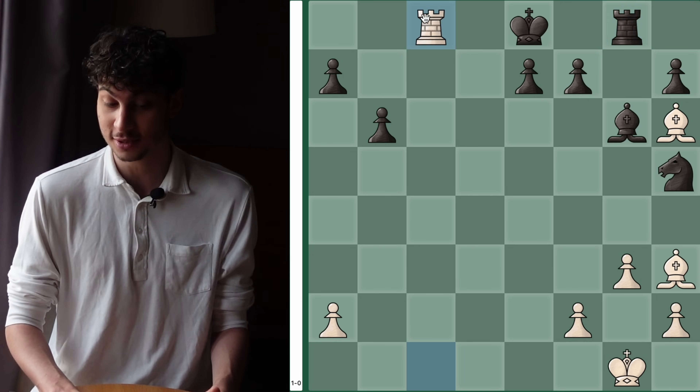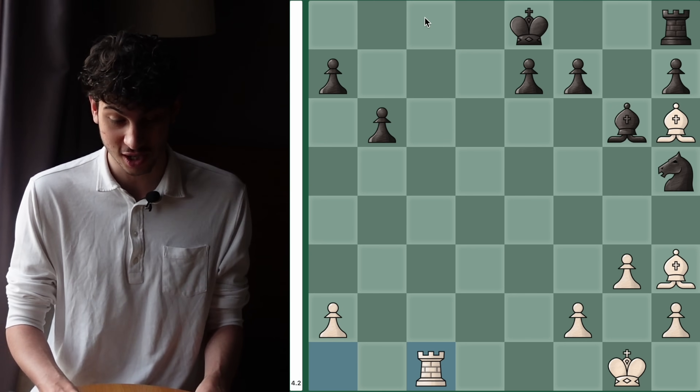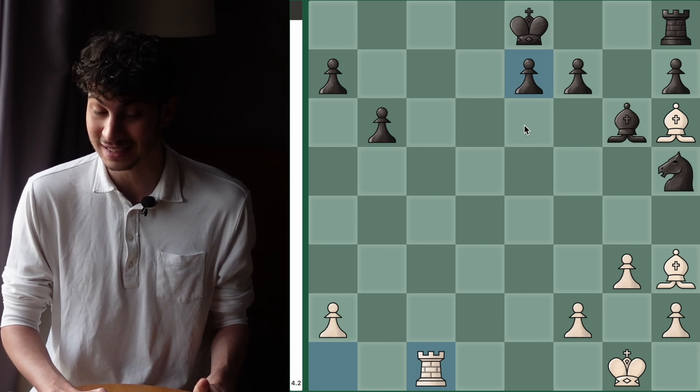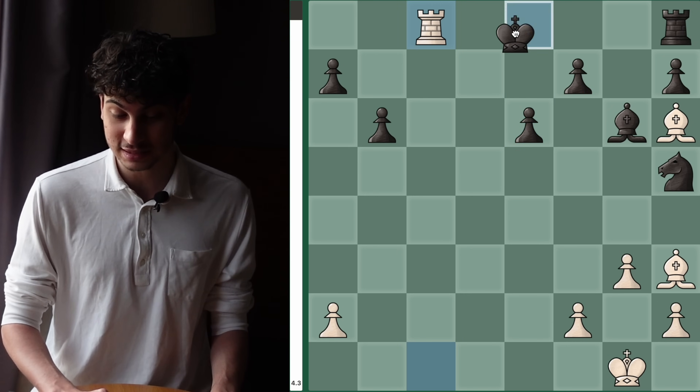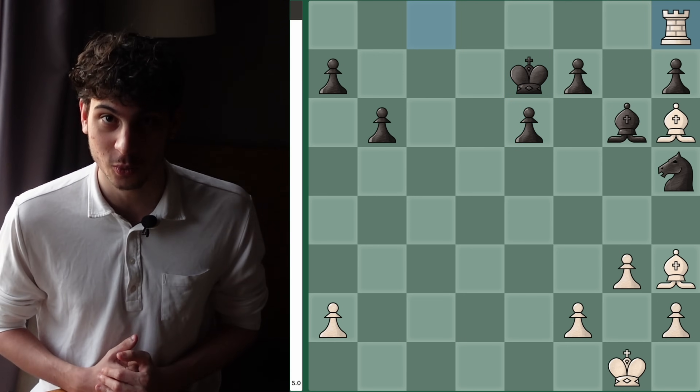Let's say the only move is Rook g8 — there's still the skewer, and here it's also checkmate. So black's best move is like e6 or pushing the f pawn, but here we have Rook c8 check, king moves, and we take the rook with a win.